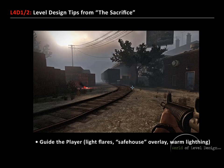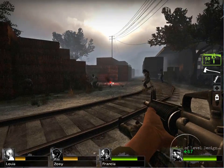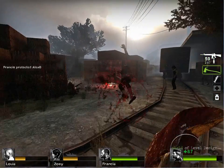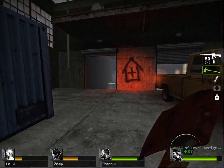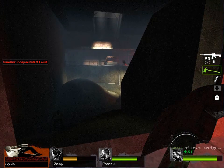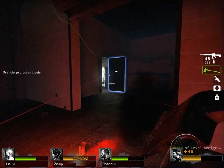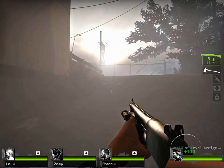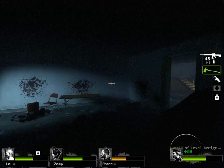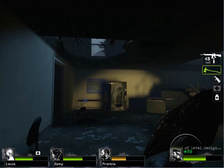Guide the player using light flares, safe house overlays, and warm lighting. You'll notice throughout The Sacrifice that light flares are placed to help guide the player to their next location. Another method is consistent reinforcement via the safe house overlay. Also, make the player navigate toward light — specifically warm lighting such as the sun. When using interior shots, there is cool lighting and warm lighting, and the player will tend to navigate toward the warm lighting as opposed to the cool lighting.